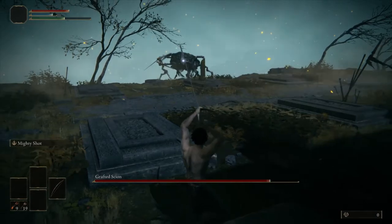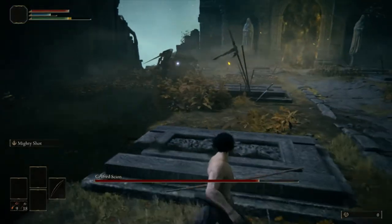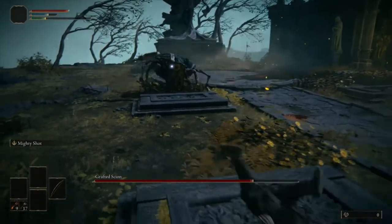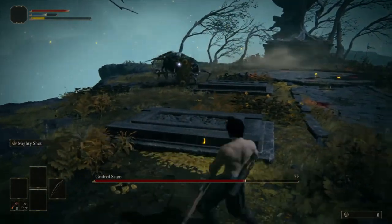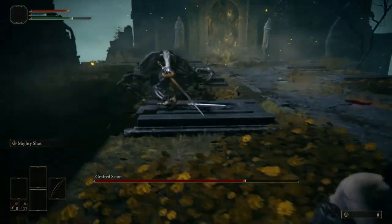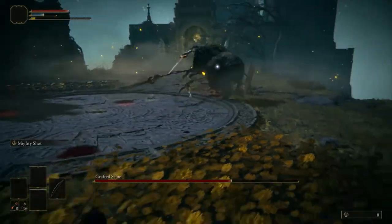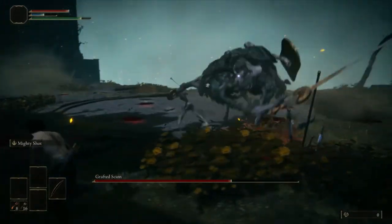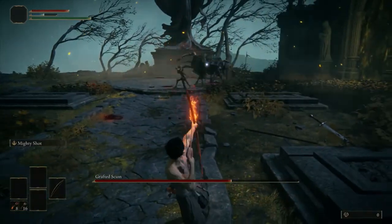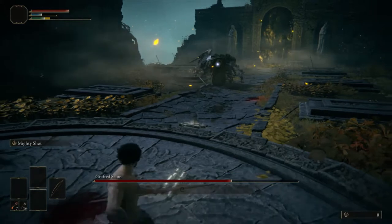You're gonna want to create some distance from this guy. Try to get as many Mighty Shots on him as you can, but keep in mind that every time you fire a Mighty Shot that blue FP bar is going to go down. Create as much distance as possible because he will take you out in two strikes, no doubt. His moves are pretty repetitive.